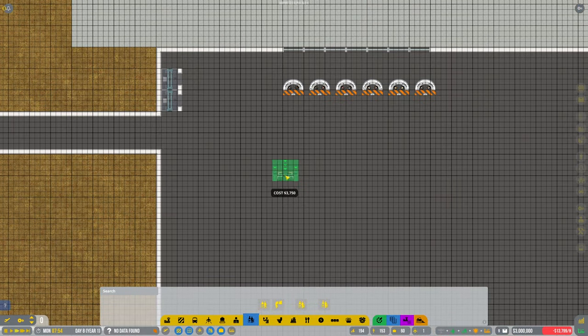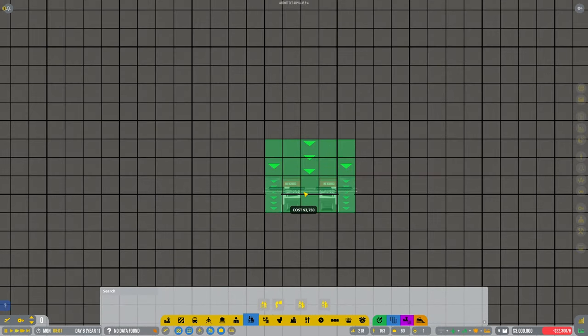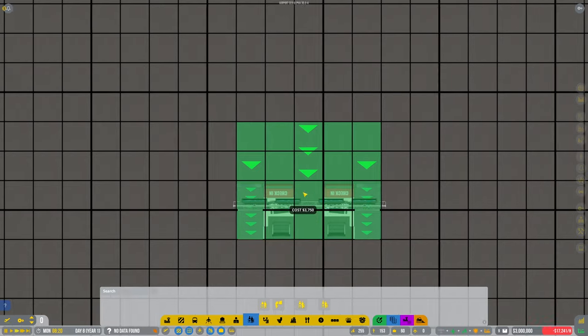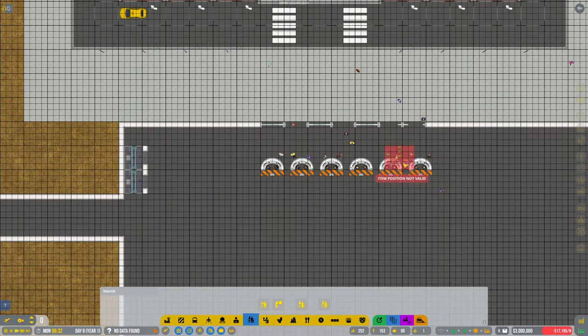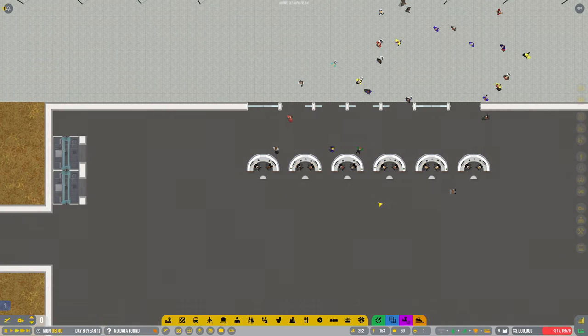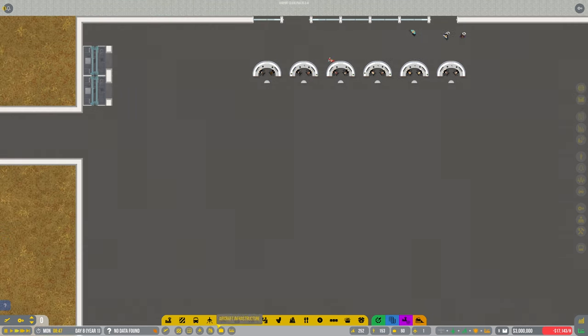We could do a massive strip of baggage drops over here. I notice the graphics now — it looks like they've put some information boards above the check-ins, which is quite good. It'll look good with them all connected together. Do you know what would be really good? If someone created a mod to do a 3D view so you can go and have a walk around your airport — that would be amazing.